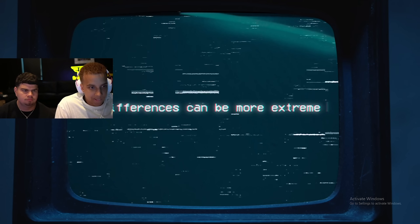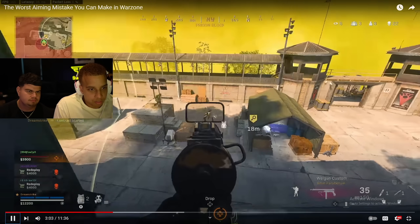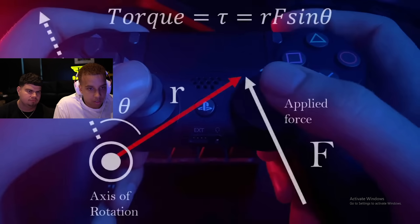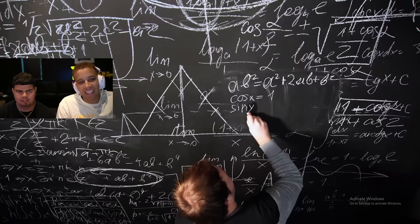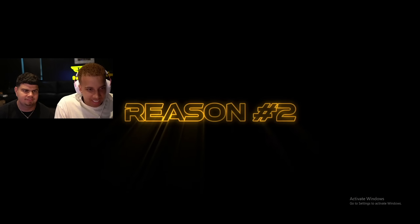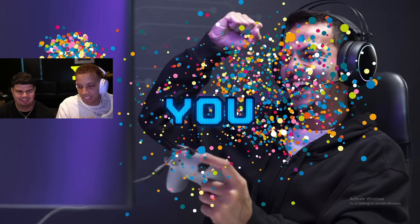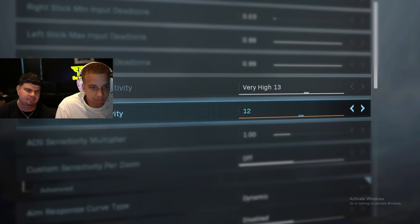Looser analog sticks will make you feel like you're playing on a higher sensitivity than what you actually are. Some players prefer to use taller thumbsticks — that's me, I use a taller thumbstick on my right aiming stick and I adjust my sensitivity to that. Both of these things drastically change the feel of your aim. The size isn't really the important part — what is important is that every controller is different.